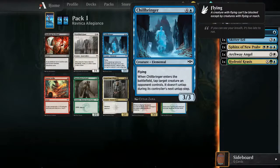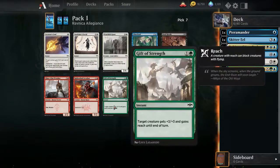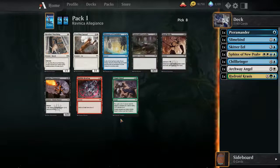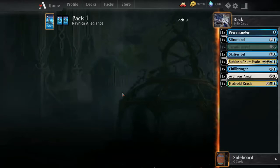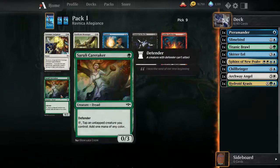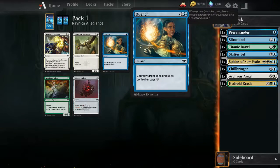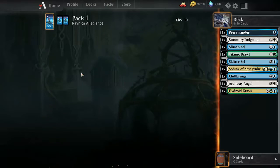I'm still gonna need some good creatures and colors, some fliers. Slimebind can buy some time. I gotta start picking some more land. Take a brawl, take a brawl - some removal.